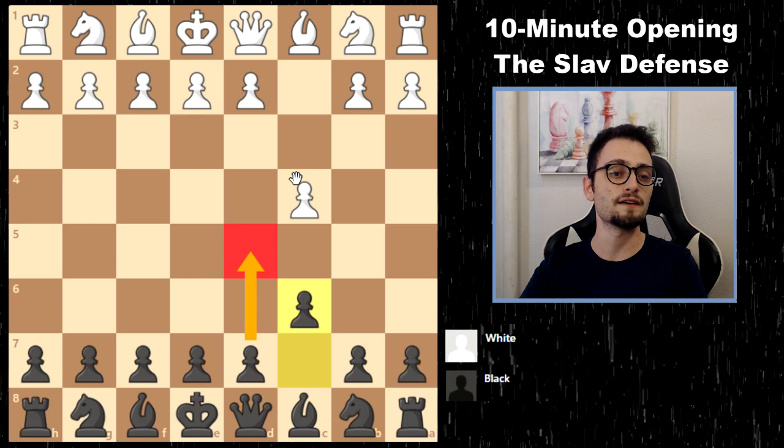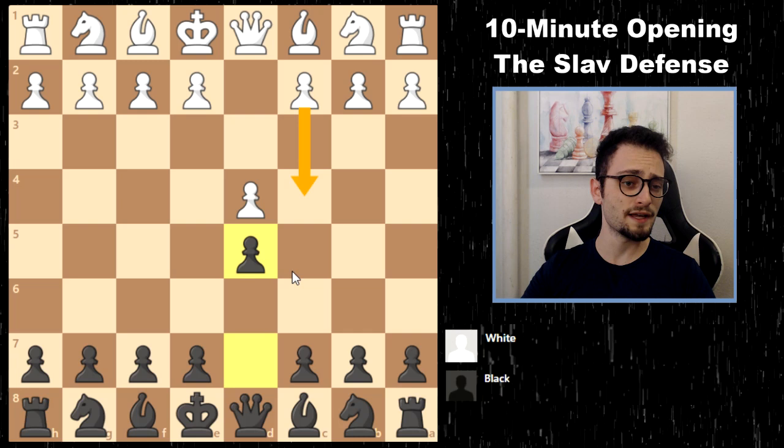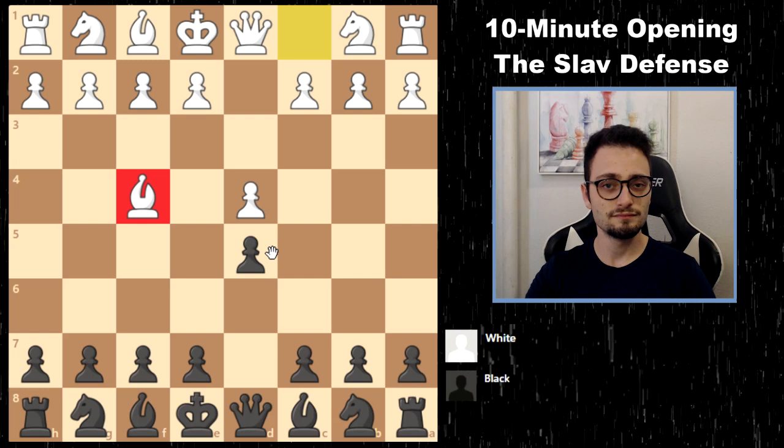For example, if you get an English, you would play c6 and then d5. After Nc3, d5, it's very difficult to avoid a mainline Slav. White can play d4 systems in a variety of ways. You would need a separate weapon against the London, which isn't really covered here, but as an anti-d4 weapon, you can't just play c6 against everything.